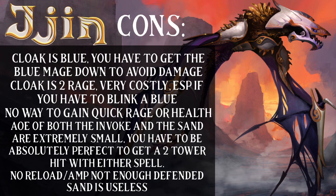The cons: the cloak is blue, so you have to get the blue mage down to use it to avoid damage. The cloak is two rage, which is very costly, especially if you have to blink a blue mage. There is no way to gain rage quickly or health. Both AoEs — the invoke and the sand — are extremely small. You have to be absolutely perfect to get a two-tower hit with either spell, and if you mess up, you just get no towers. There's also no reload, and the amp is not enough when the base is heavily defended. Having increased breath damage is very nice for an invoker that already has high damage on those three shots, but it just isn't enough when it's heavily defended.